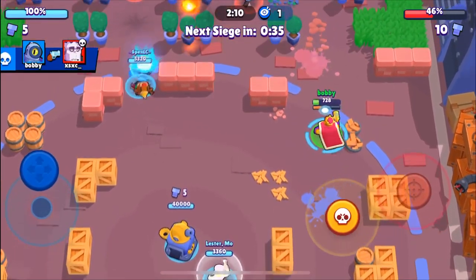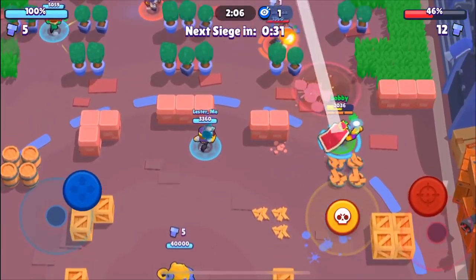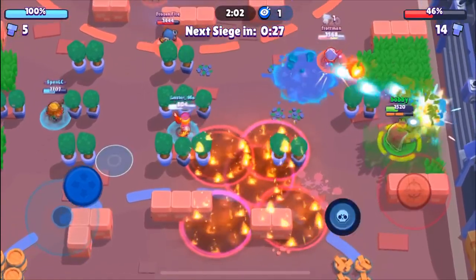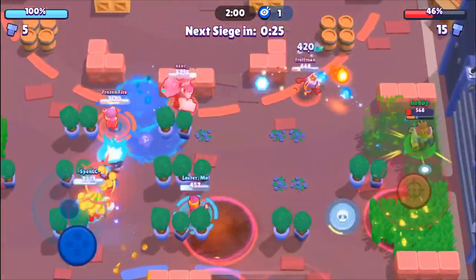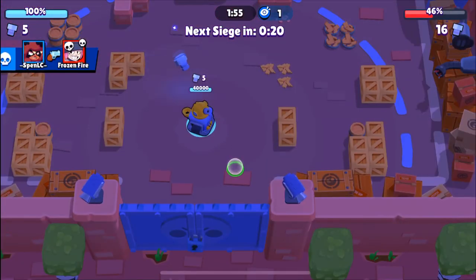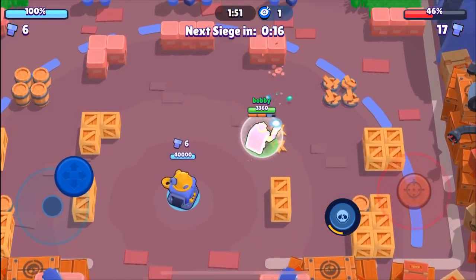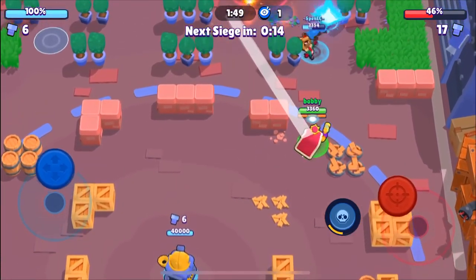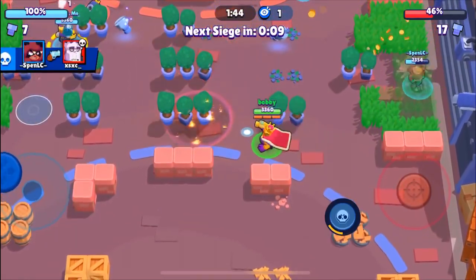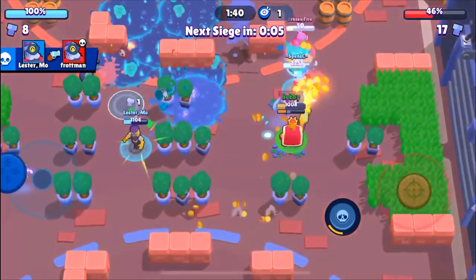It looks like they're going to be able to get the second one though — they got a bigger boss. This is something you want to avoid: letting them get anything above 10 is really pretty detrimental. Let's see if we're able to stop them. Now I'm going to get into more of the Rico side — there are a lot of areas where you can hide in those one-by-one dimensions. You definitely want to use your bounces, especially if you have star power, because your shots are going to go further and you're going to have more damage done.